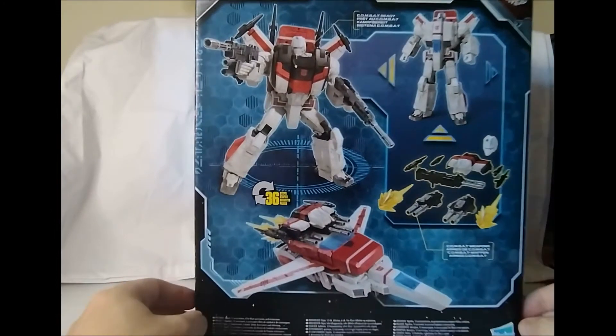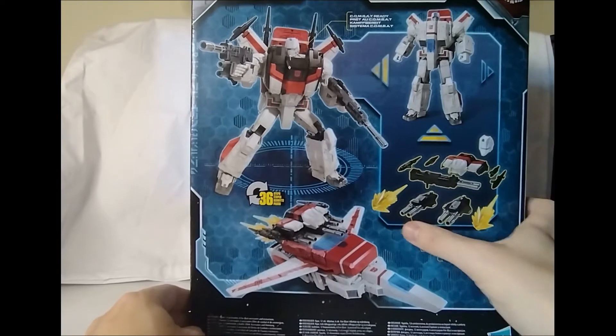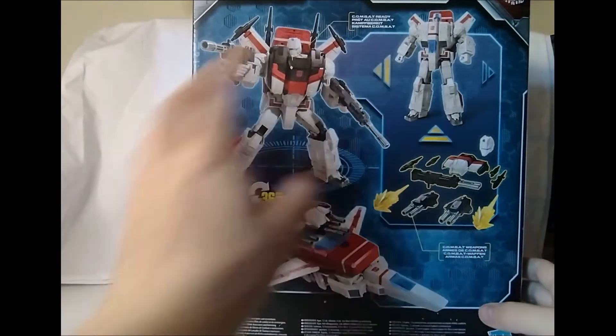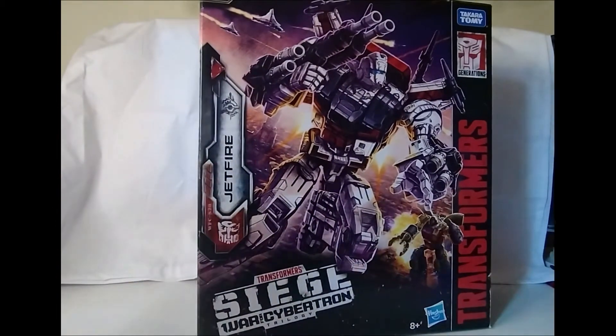Let's get that picture all folded out. What does he come with? This is Skyfire — Jetfire — as he would appear. These are all the accessories, and this is him kitted out with those accessories in vehicle mode, and then kitted out in full armor in robot mode. General artwork on the side. That's the box — let's get him open.